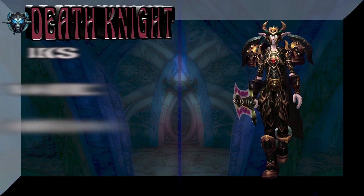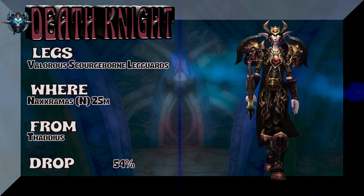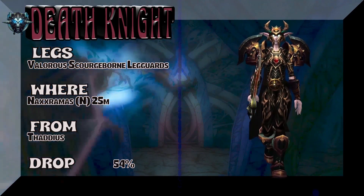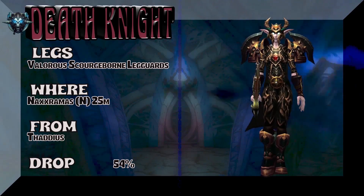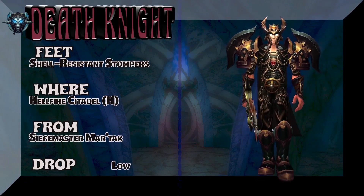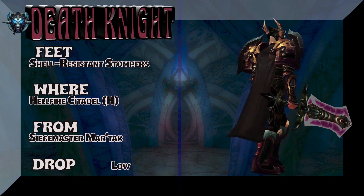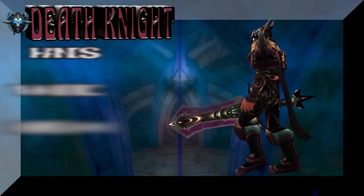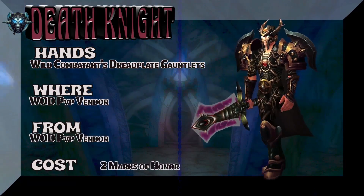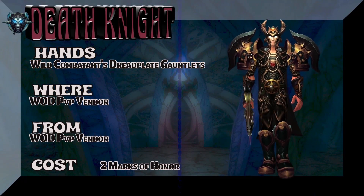Sticking with the Lady Night Elf: the Legs are part of the same DK tier set from Wrath of the Lich King, Normal Mode Naxxramas 25-man — fight your way to Thaddius, defeat him, 54% drop rate for the legs. Got a Blood Elf showing the Cell-Resistant Stompers from Hellfire Citadel Heroic — Siegemaster Mar'tak, very low drop rate for the feet, so you might have to grind it out or find a substitute. Next up, the Hands: Wild Combatant's Dreadplate Gauntlets from the WoD PvP Vendor, two Marks of Honor. If you are Horde, it will be Warmongering to get those particular Hands.